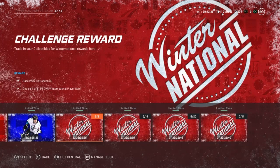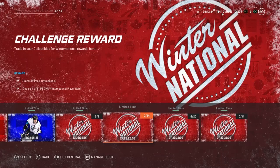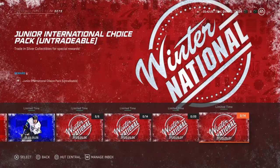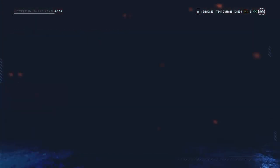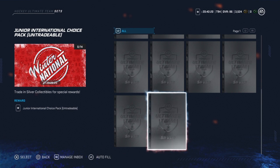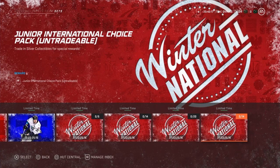As for your other rewards, your challenge reward: base pack and a choice of 1 of 5 at 84 overall. A premium pack and a choice of 1 of 5 at 85 overall. A prime, a gold collectible, and a choice of an 86 — this is the one you want to do. We also have the Junior International Choice Pack. That's going to be where you get your silver rewards. You trade in your silver collectibles and get a player — there's 14 of them. Get as many silver collectibles as you can.